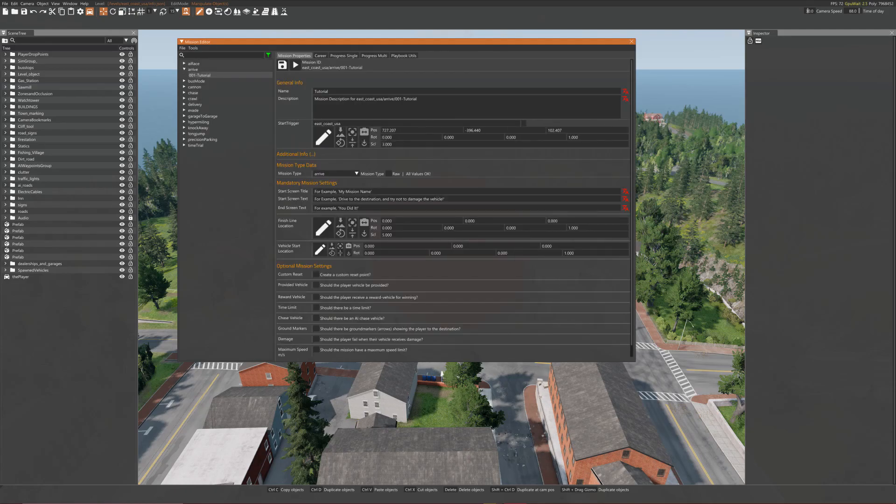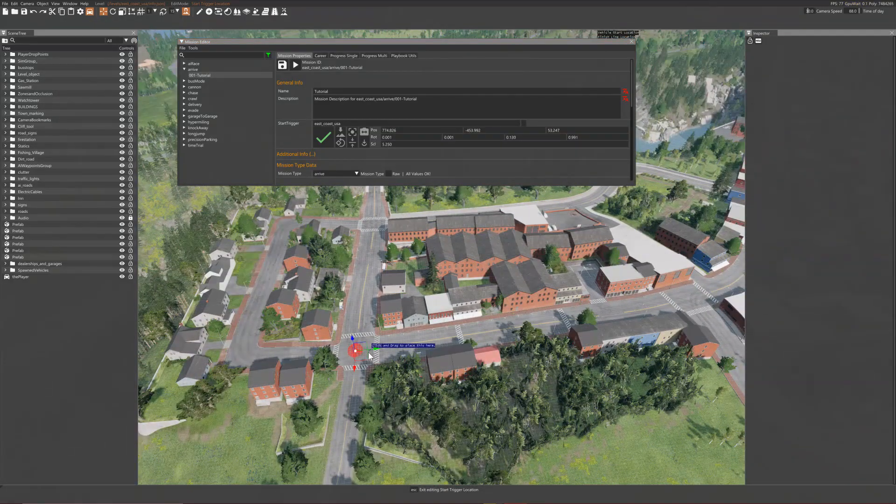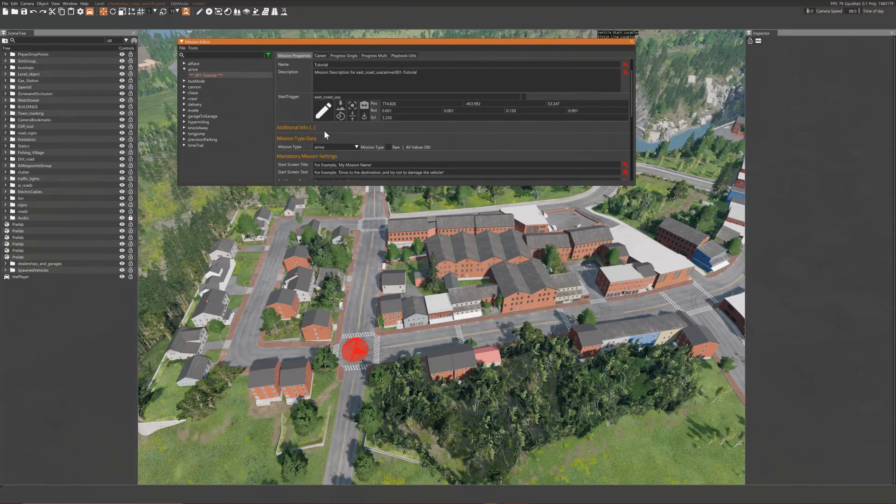Setting up this mission type is pretty straightforward. First, place the start trigger — click the edit button, then hold Shift and drag the circular zone to place and resize it to your liking. Click the tick to stop editing.